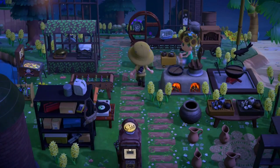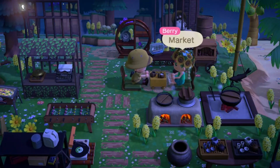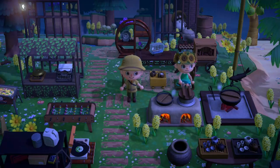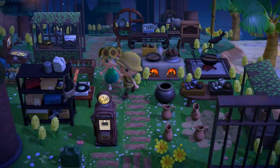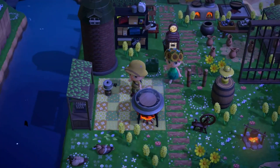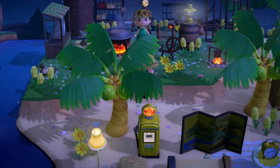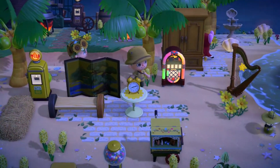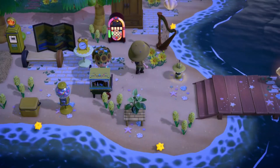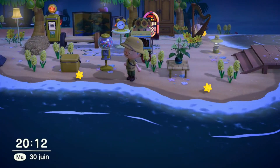In this area we're changing the vibe a little bit — it feels a little bit darker. That's the market, and now we're playing this little game that I have no idea how to play. We've got some cooking going on and a pottery store. And down below we've got Celeste today. Now we're entering the yellow area — I just like how she used the colors.